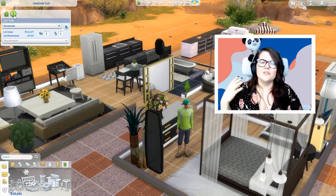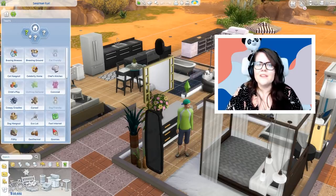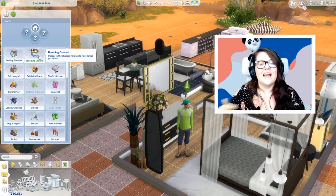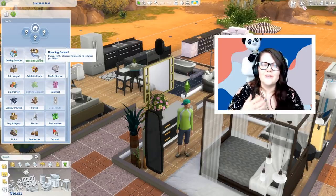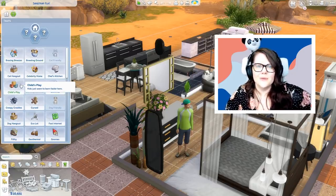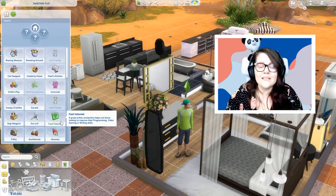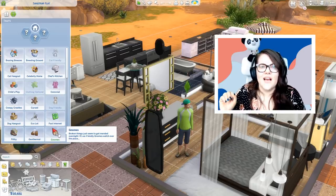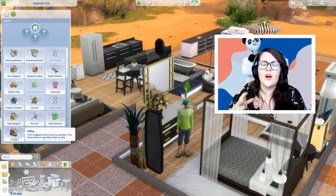The next one is lot traits, which I know a lot of people know about, but I don't think people realize how powerful they can be. A lot of Simmers won't even add lot traits to their houses because it's in the build mode menu — kind of out of sight, out of mind. But they can be so helpful. These were added to the game around the time of City Living and they are awesome.